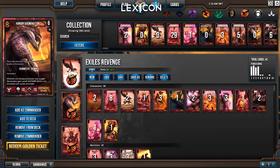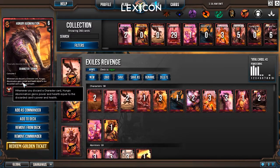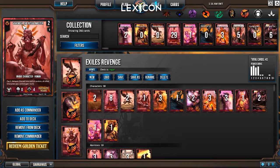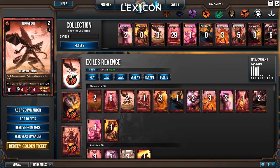The linchpin of the strategy is the Hungry Abomination, an epic card. Whenever you discard a character card, Hungry Abomination gains power and health equal to the discarded card's power and health. So you can imagine how fast he gets buffed as Exiles, what with Gudud Vanesh the Ritual Master constantly discarding.